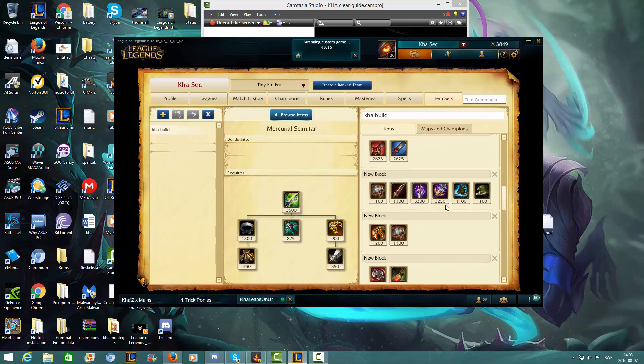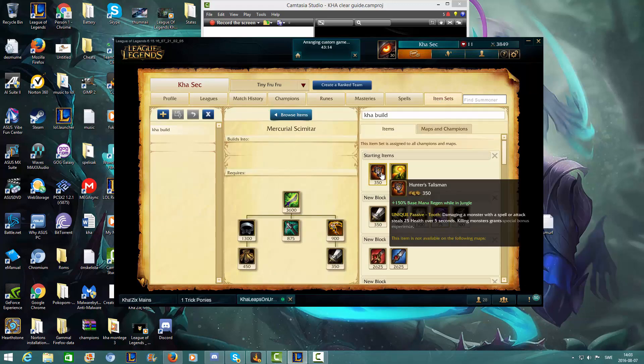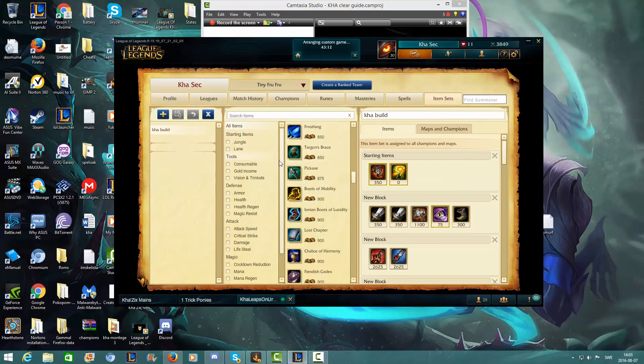Let's go to the item sets. This is my normal starting items: the Hunters Talisman and 3 pots. I actually don't start with the refillable potion because I like to be a little more aggressive early game, and I feel like most of the time you can just win by being aggressive in the early game.